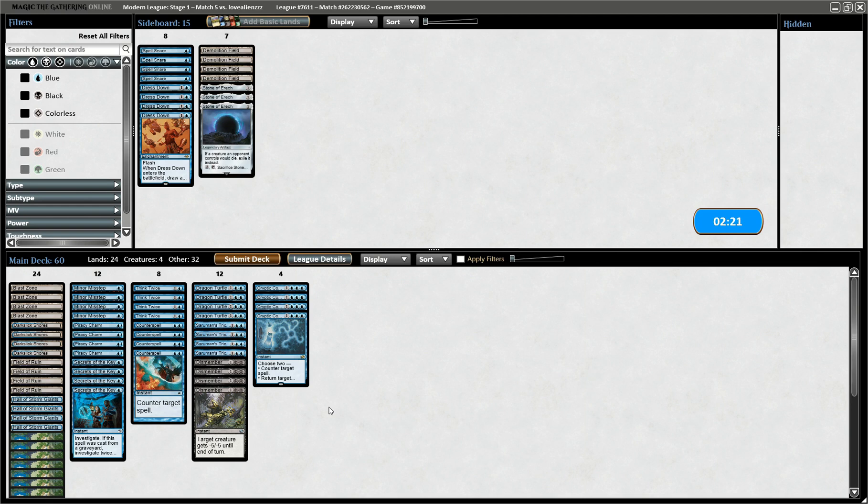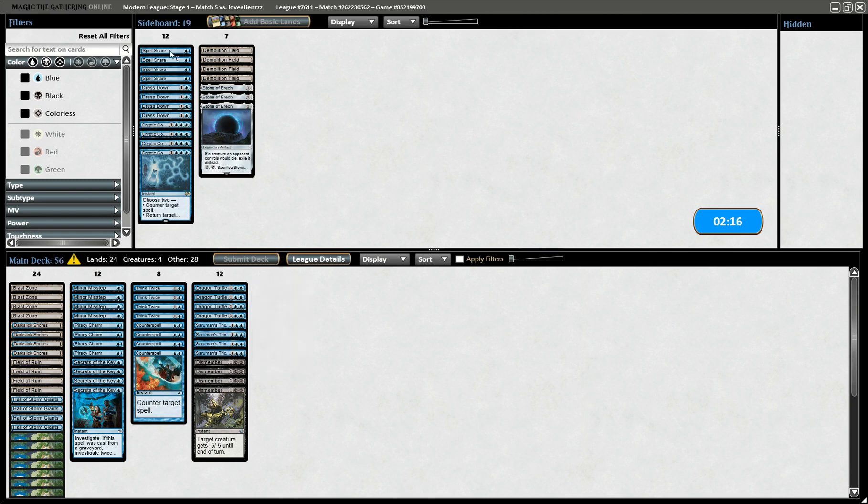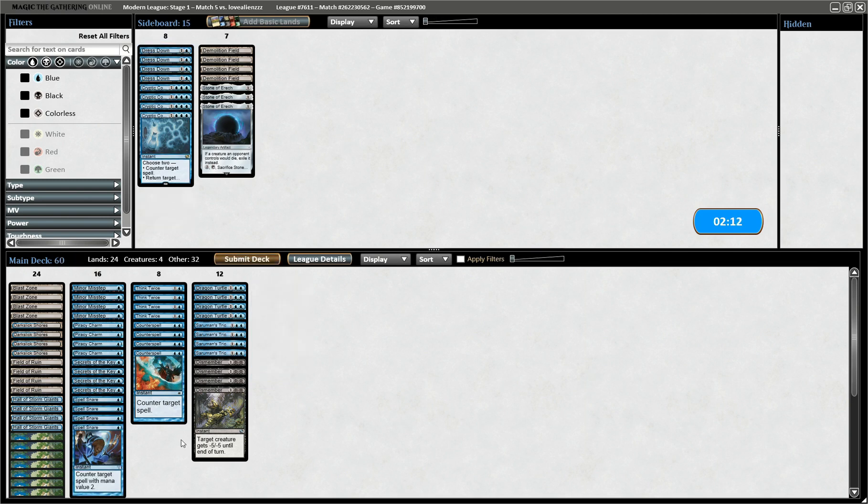I'm going to deviate a little from my normal routine. I'm going to play Spell Snare instead, and I'm also going to do the unthinkable: take out Dark Slick Shores for Demolition Field. This means Dismember will always cost life, but they are somewhat susceptible to the eight Fields, and having eight one-mana counterspells — between Minor Misstep and Spell Snare hitting most of the other deck — is pretty good.